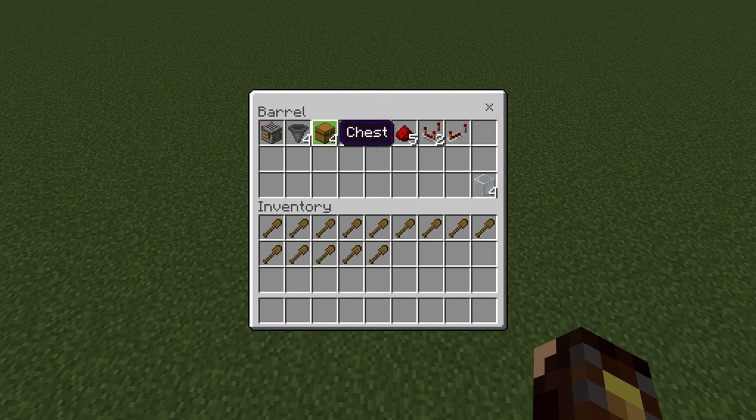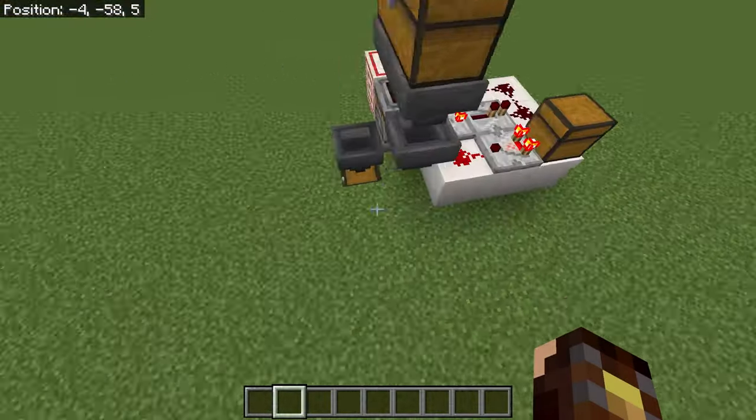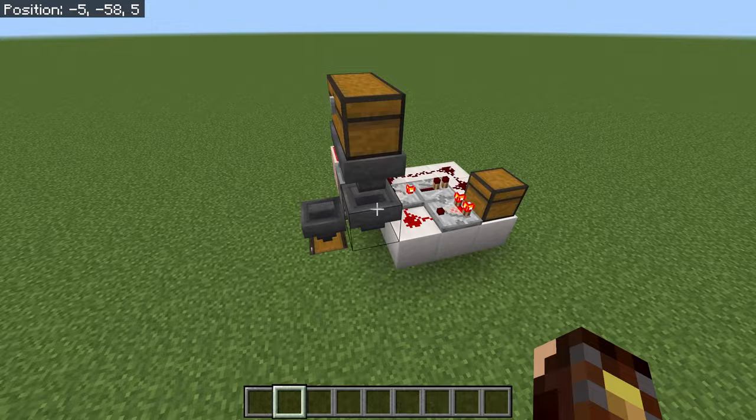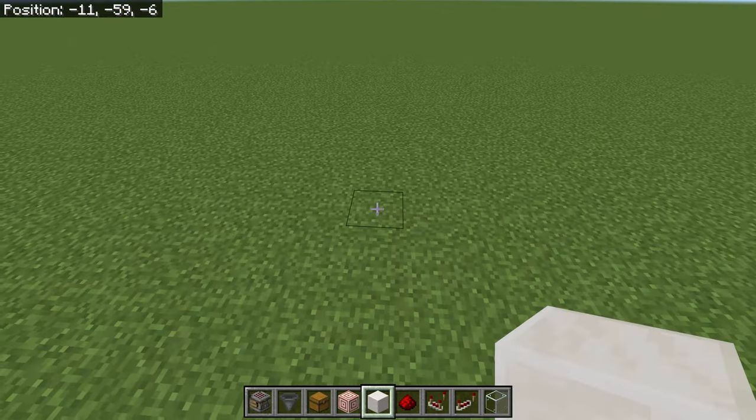Optionally, you can replace two of the chests with barrels. The reason I'm using chests is so we can use this entire system close to villages without them linking to the barrels.